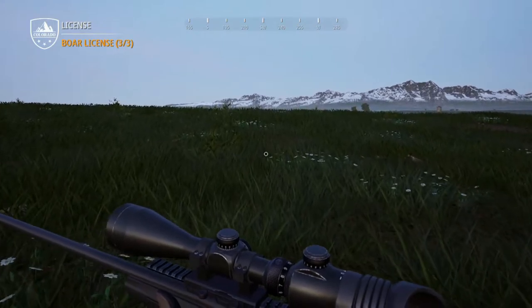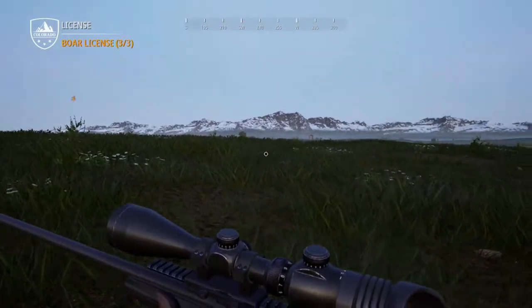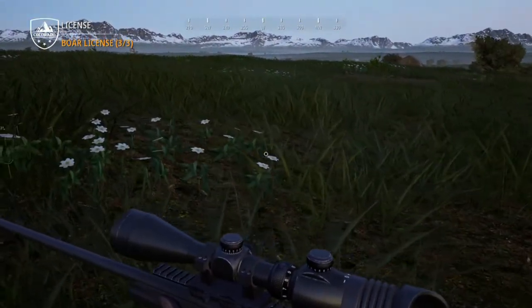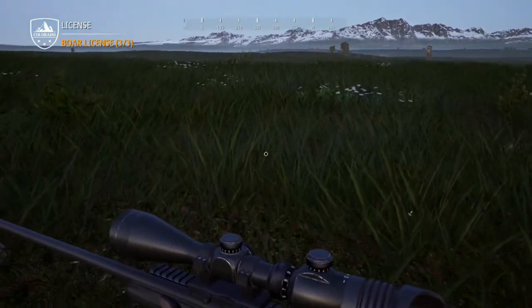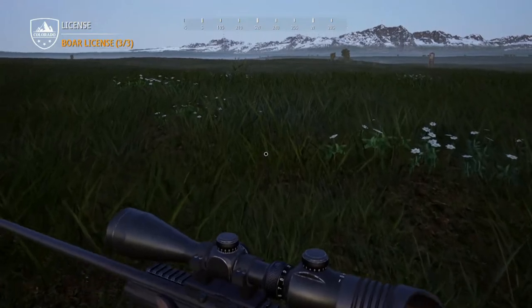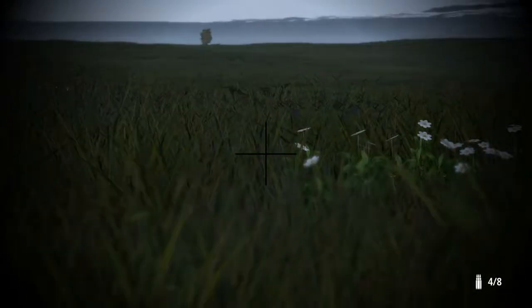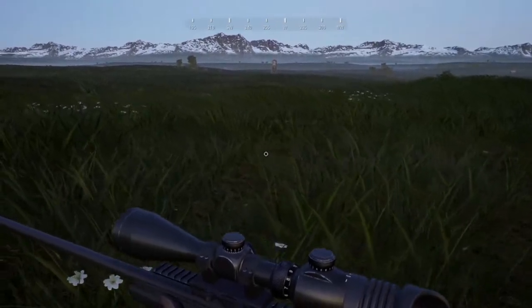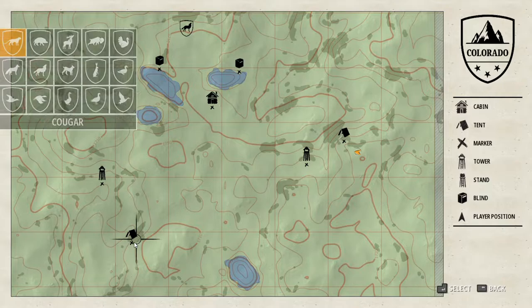We're gonna take the 243 and see if this coyote's still here. Usually when I shoot boars, I aim for the head so I don't have to track them very far — because if you hit the brain, it drops. That makes it easier so I don't have to track it for 200 yards after a bad shot. I don't see this coyote anywhere. We also have the smaller crosshair for the 243 since it's smaller game. I don't see it, so we're gonna head down to the next tent.